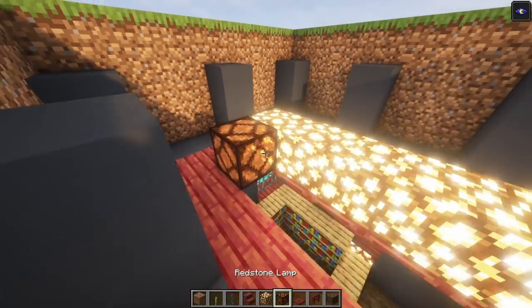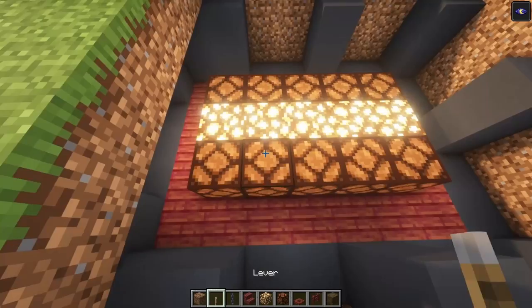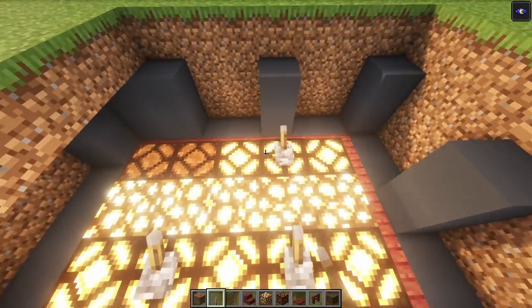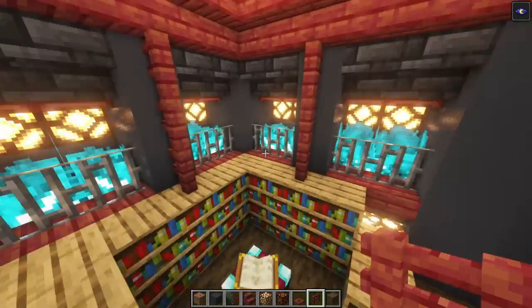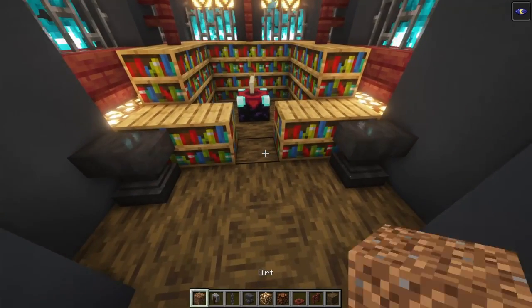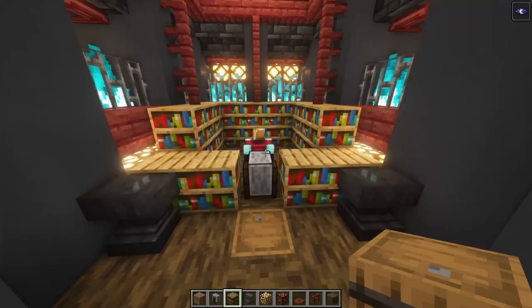On the sides you want to add some redstone lamps, and place a lever to light it up. On the sides we are going to add some fences. Place two anvils on the sides. At the center you can place a grindstone, and then add a barrel right here.